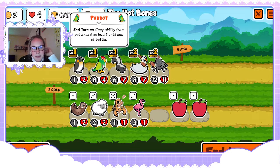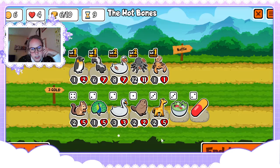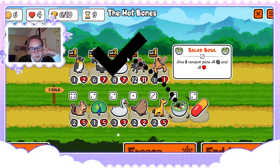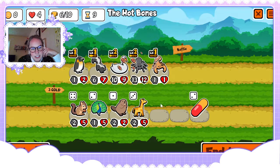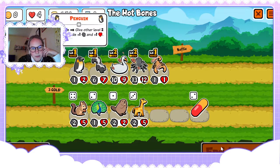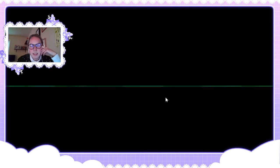I'd say we can get rid of the parrot. Now we just need to look for a one-up, or get that scorpion to level two, and we're making a buff scorpion folks.